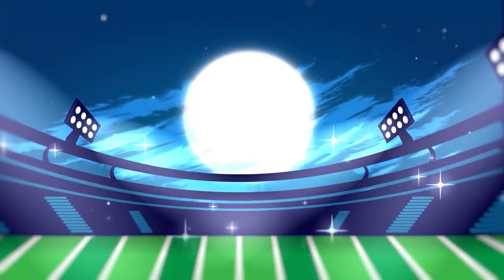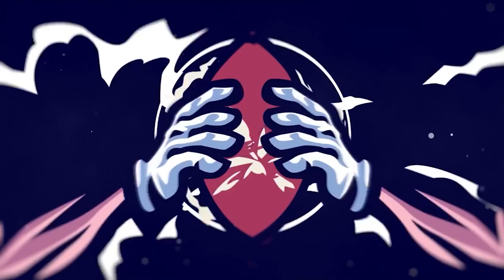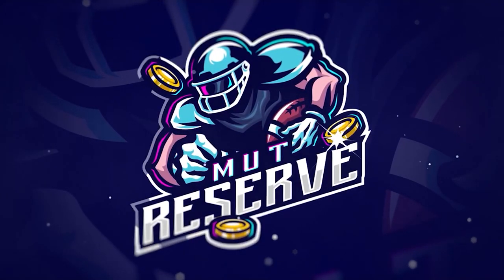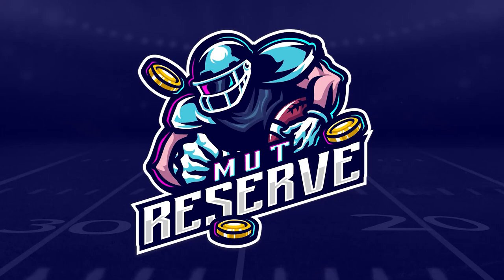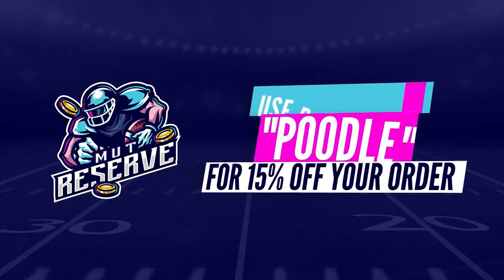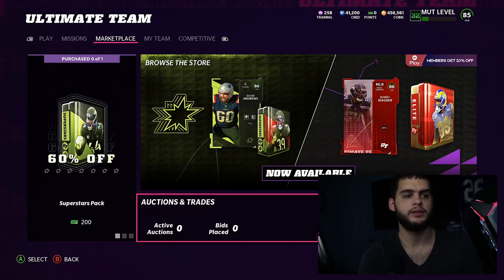If you're looking for super cheap, fast, and reliable Madden 22 Ultimate Team coins, look no further than my sponsor muttreserve.com. They're super awesome to work with and they have 24/7 support. Head over to muttreserve.com and use code poodle at checkout for 15% off your order.